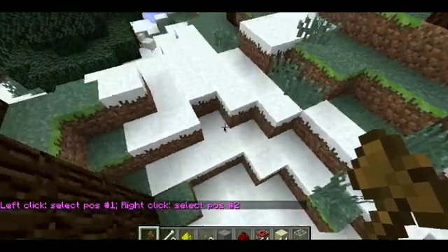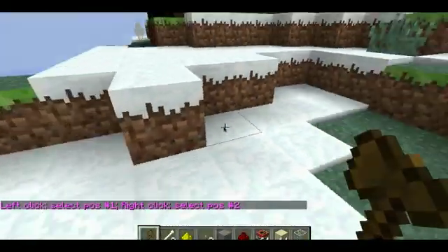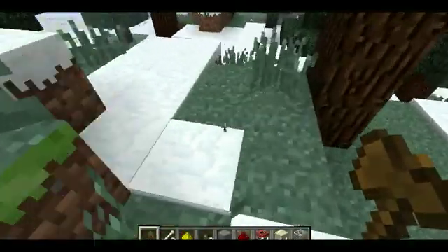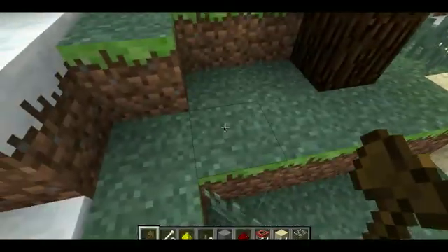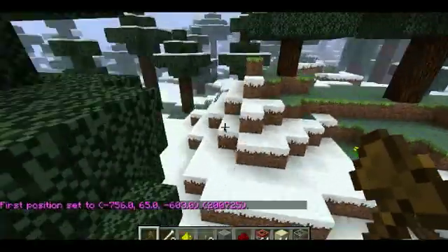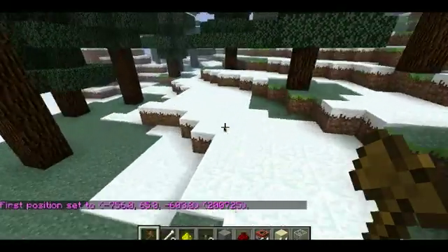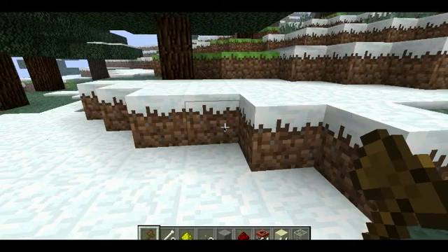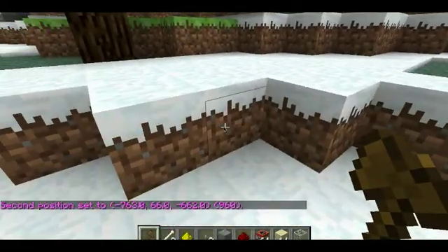I don't really know much at the moment, but this is what I've learned so far. If you go up to a block and try to destroy it, it sets a first waypoint. Then you go to another block, right-click it, and it sets the second waypoint.